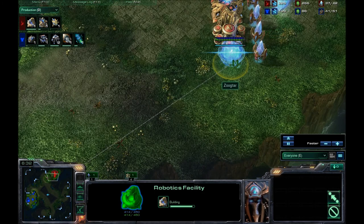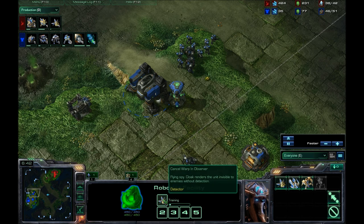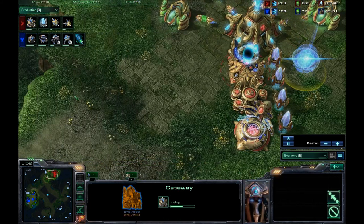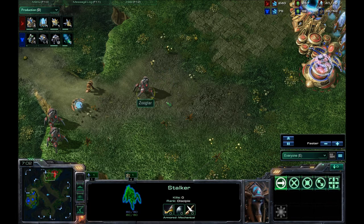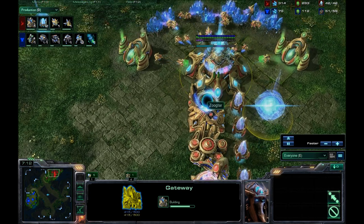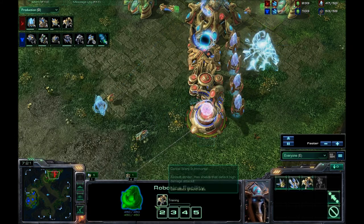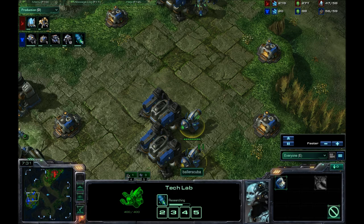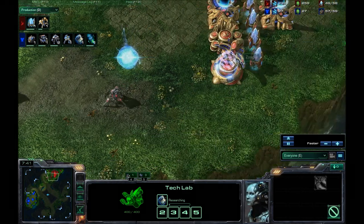That rally point is on the Robotics Facility, so we should be seeing an Observer out shortly. As soon as it was finished he's getting an Observer. He does have quite a bit of gas and minerals for this early in the game. Only one Warp Gate still — so he's really on one Gate, one Robotics Facility, getting only one unit at a time because he's not getting any Immortals yet. He does have a second Gate on the way, but by this point you should have all four up and the Robotics Facility. He's not going to have the units to counter what he's going to find in my base. If I had moved in now, it would be game over.